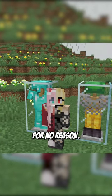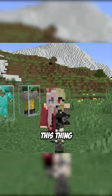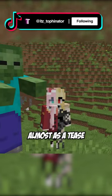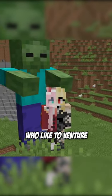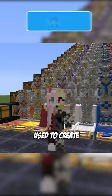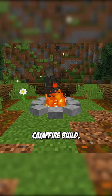Stop nerfing the Armor Stands for no reason. Mojang likes to do this thing where they add stuff into the game but never actually add it, almost as a tease for people who like to venture into the secrets of the game. This goes for the Armor Stand, which is one of the most used decorative items. Not only is it good for displaying cool armor, it could be used to create unique shapes like in this campfire build.